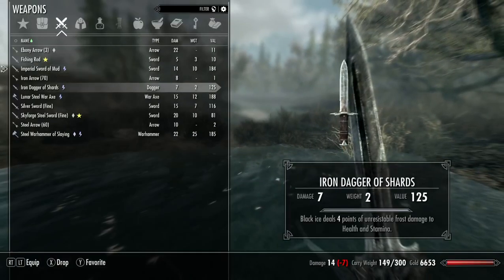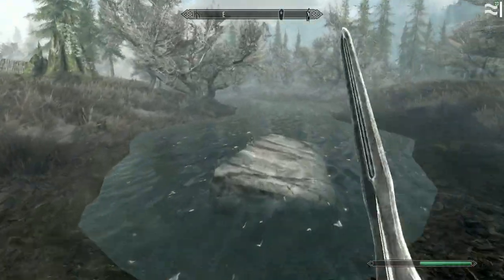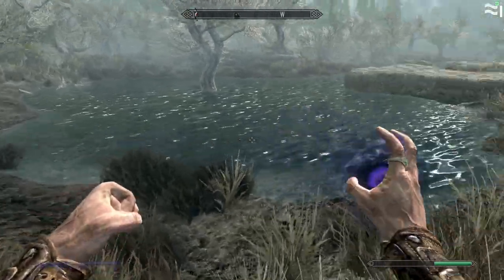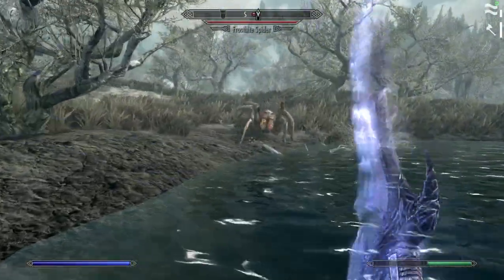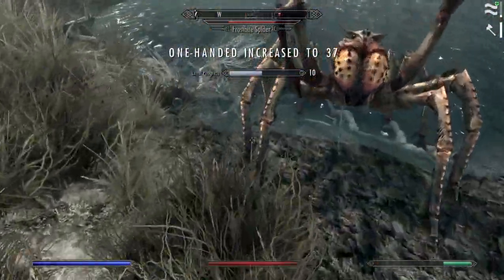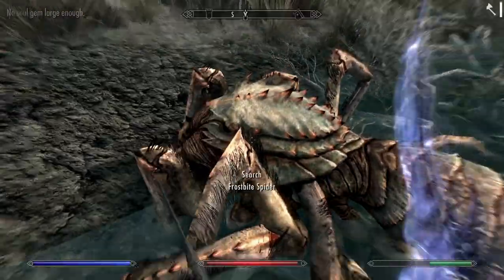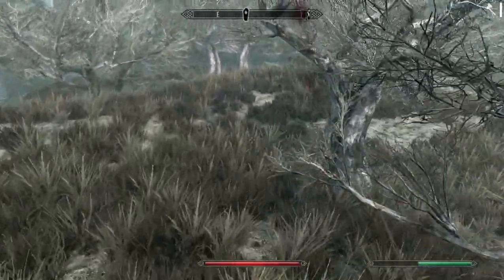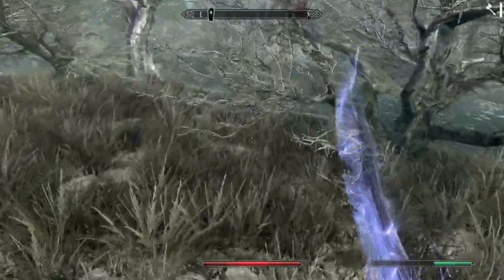I have an Imperial Sword of Mud, which is still not as good as my Skyforge Steel Sword — which we still don't use because we're using bound weapons. I don't know if the bound weapon system is working as intended, because our bound weapon is very powerful for this stage in the game.